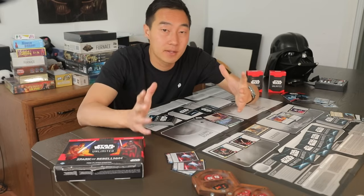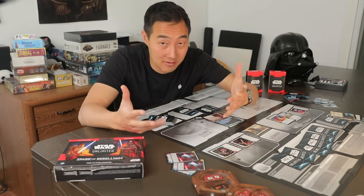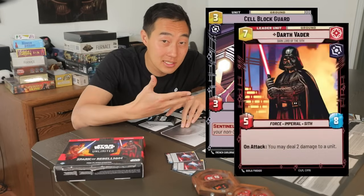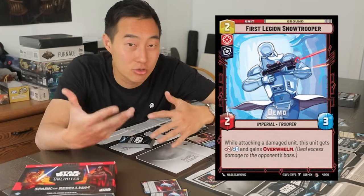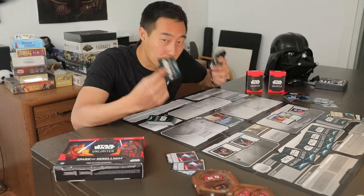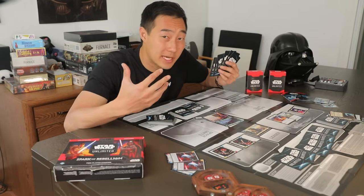Now as we get to the gameplay pros, I want to point out that this game has a lot of classical trading card game stuff: Sentinel that enemies have to attack when it's on the board, units that have on-attack abilities, defeated abilities, and Overwhelm, which is literally just Trample from Magic the Gathering. I'm not going to focus on these too much because they're just not that special for a trading card game. I do want to start with the resource system where you're converting cards from your hand into mana — this isn't a new mechanic by any means, but the way it's done is really good.